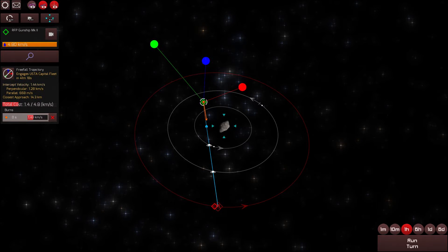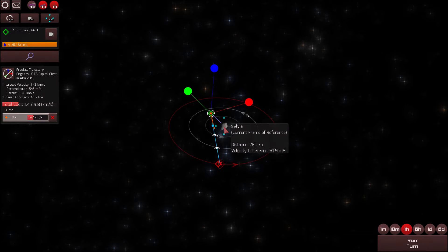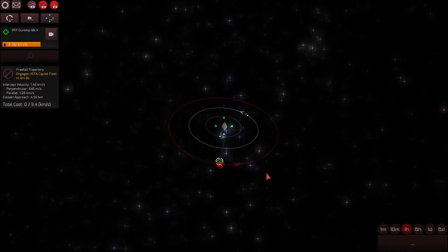We want to fine-tune that a bit — closest approach of 4.92 kilometers, that should be good. And of course we'll want to make sure we have enough delta-V to actually re-enter the Sylvia system so we don't fly off into space. It looks like we'll have enough delta-V unless we sustain some battle damage, which hopefully we will not.